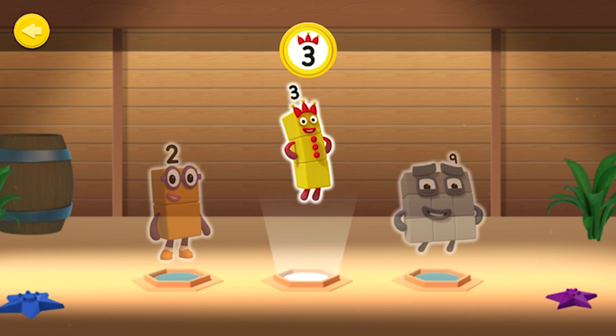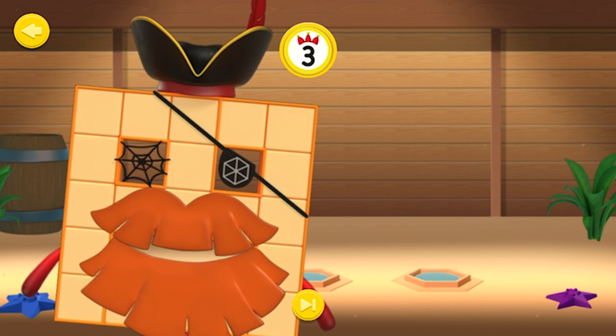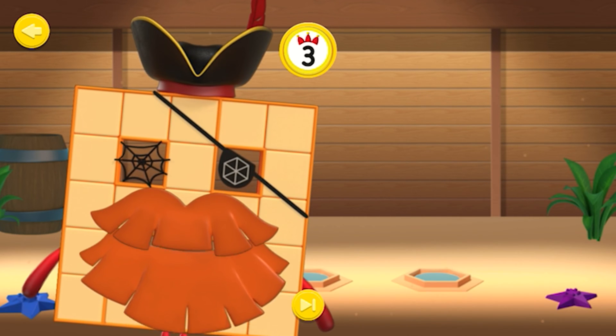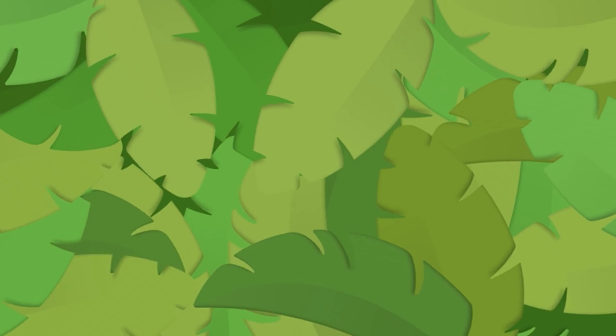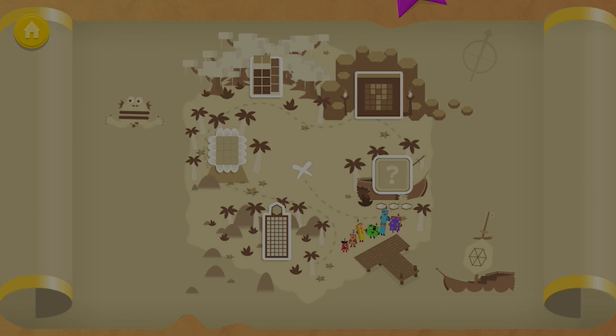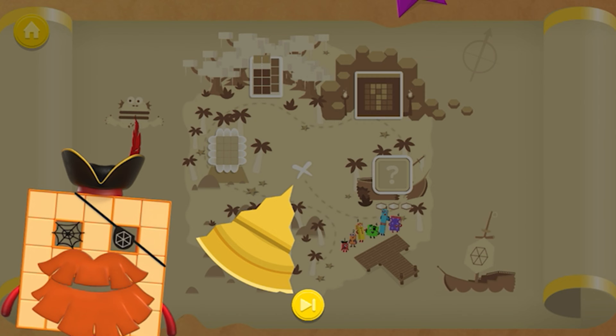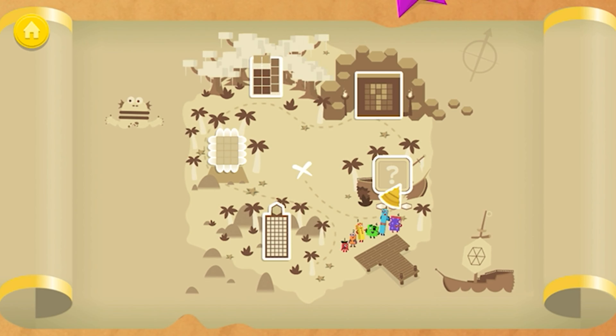Well done! You got all the answers right! You're a Number Blocks Club master! Hexagon Island — you've won a piece of gold! Excellent Number Blocks training! Keep playing to collect more!